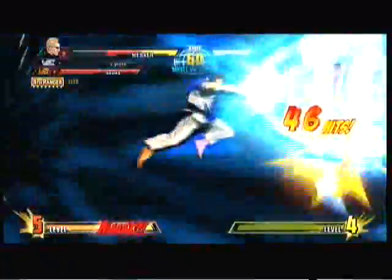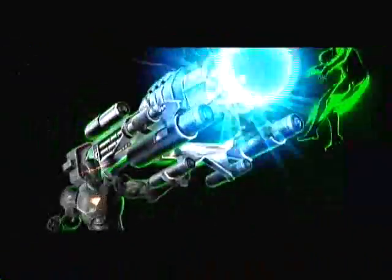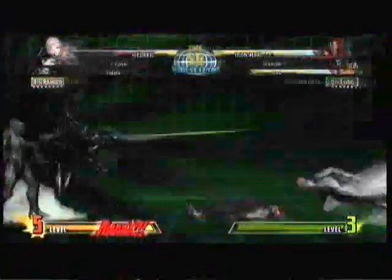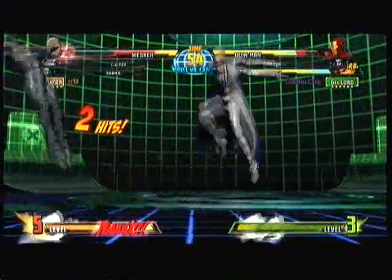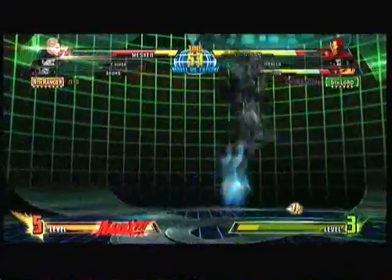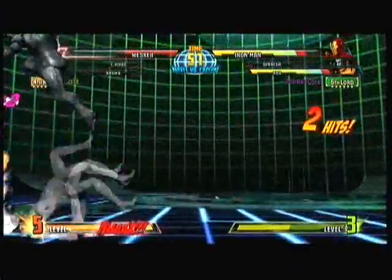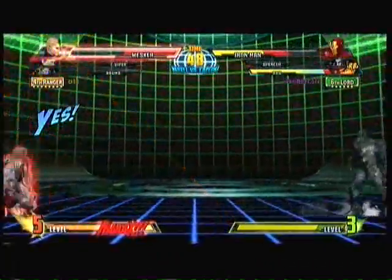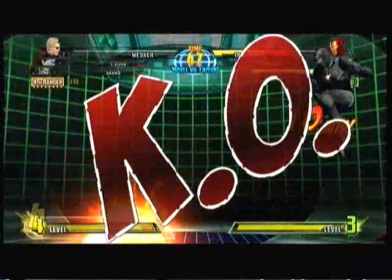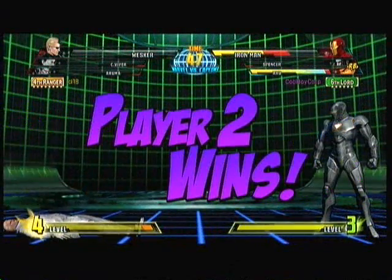I was originally an Omega Red player, so it's only fitting that I actually use Spencer. I feel I will be making a second team to be just as good as my first team. This team has great synergy. Spencer at point makes things really easy for DHC team. Bionic Arm puts you in a complete juggle state, which is really good because Iron Man and Ryu both connect to each other.